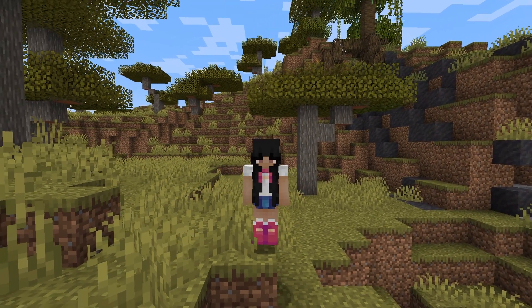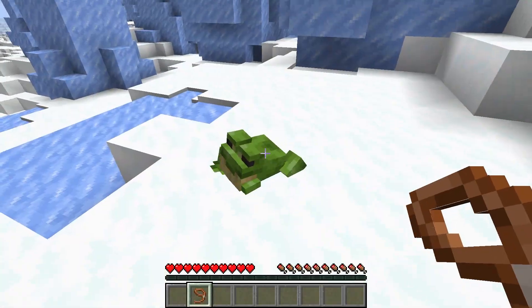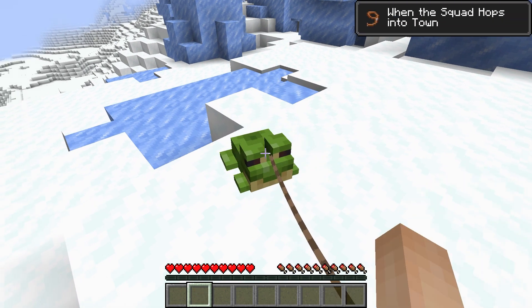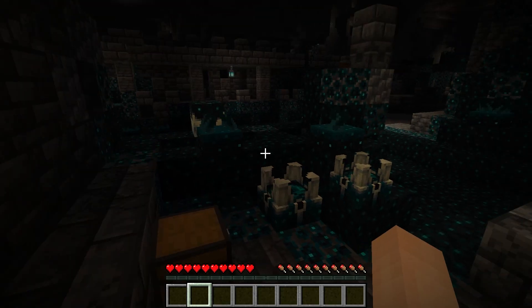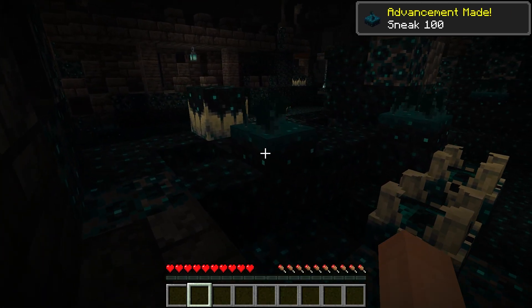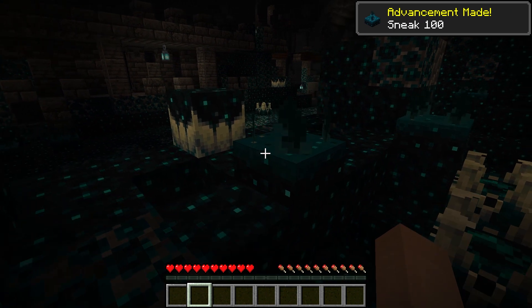There are two new advancements in the snapshot. Firstly, if you use a lead on all three of the different frog types, you'll get a new achievement called "When the Squad Hops into Town." Secondly, if you sneak near a skulk sensor or Warden to prevent them from hearing you, you'll get a new advancement called "Sneak 100."